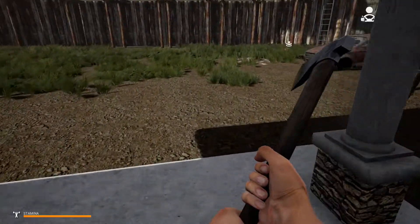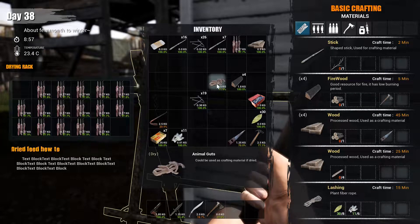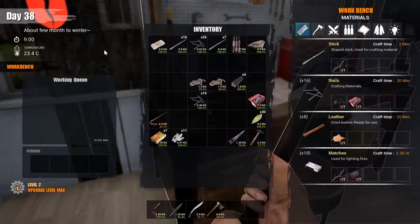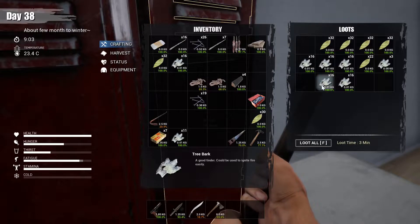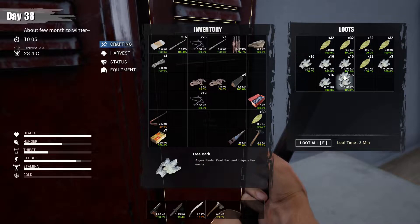It says we need dried animal guts. We probably need to eat anyway, but those are dry. I think I have some more in here somewhere — yeah, right there. Okay, so we got animal guts. We need lashing — four lashing. Pretty sure we can just make up all the lashing we need. That'll give us exactly four. Awesome.